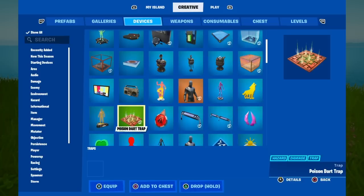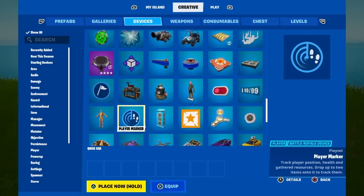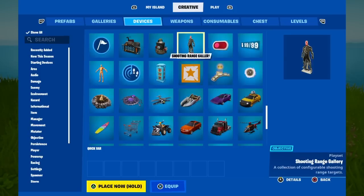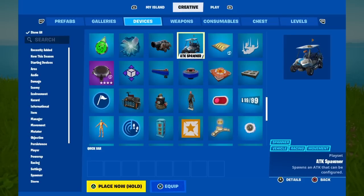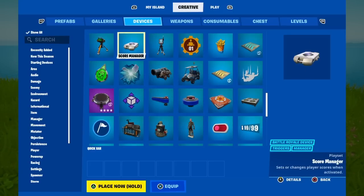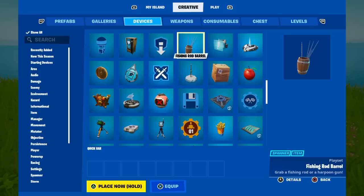We're going to go ahead and scroll down through the Devices section, and you're going to see all these different things — cars, trucks, shopping carts, ATKs, a cannon spawner, a teleporter, round settings, chests, Fortnite coins, fishing, and all of these different items.